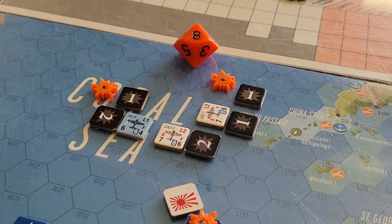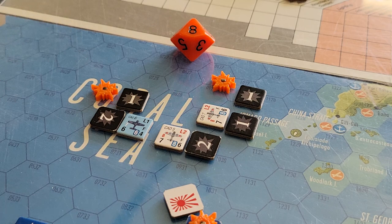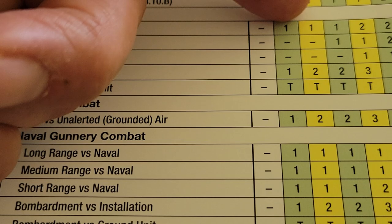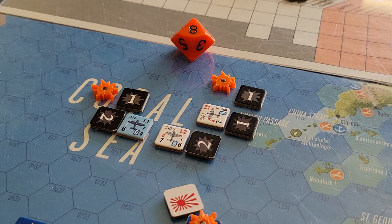I was thinking it was going to be dire straits for the Yanks, but the strike goes in and I roll an eight — we don't even need to look that up, it's a straight miss. Looking at the strike combat table — fighters versus naval — anything higher than a five on four strength or more is a miss. So that was a miss.